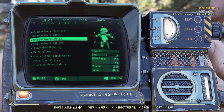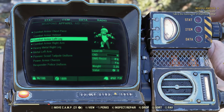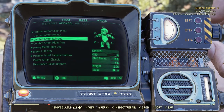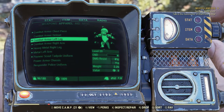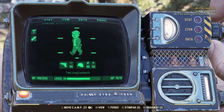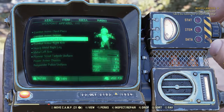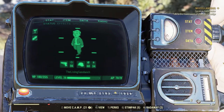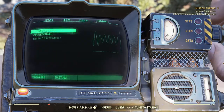The very first thing you need to understand in this game is the Pip-Boy. The Pip-Boy can be navigated through a series of menus and sub-menus. You can use the W and S keys to navigate the menus, which are Stat, Item, Data, and Radio.